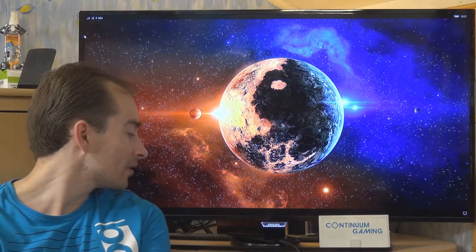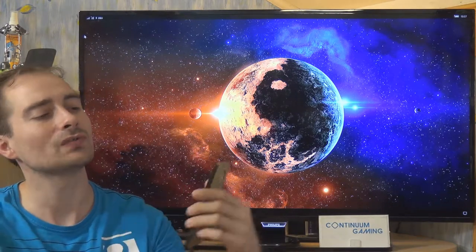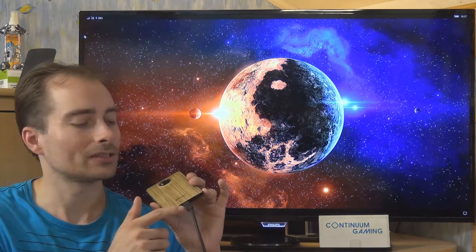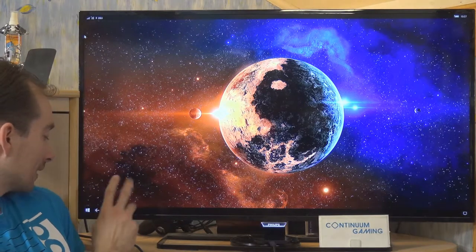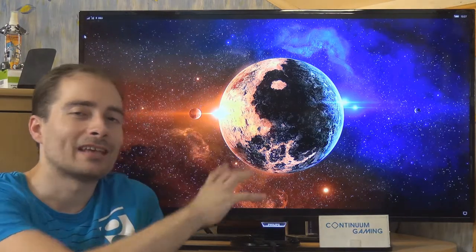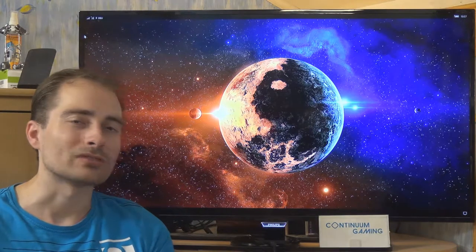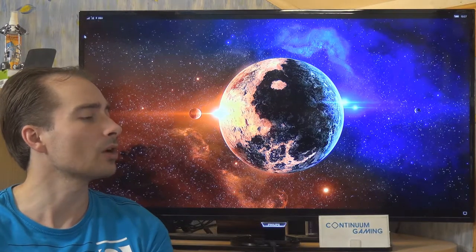We've got the Lumia 950XL as the core device here — this is my smartphone I'm going to use for this Continuum experience. It's Continuum enabled, has a mozo cover at the back and a USB-C connector at the bottom, which has a cable connected to my display dock. The display dock is connected to my TV, and like that I can play games and do other things like office work, browsing the web, and so on.